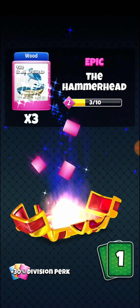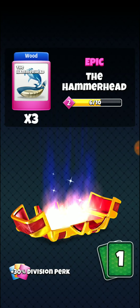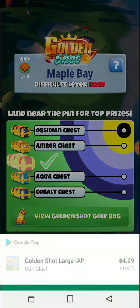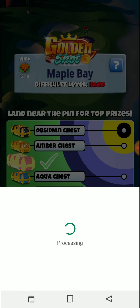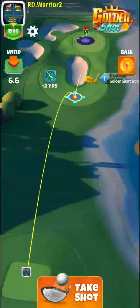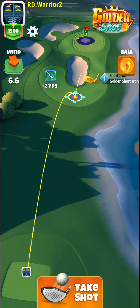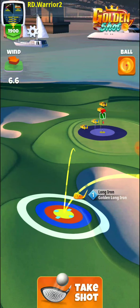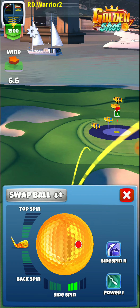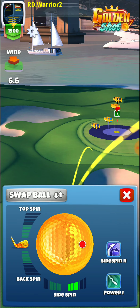Come on, look at that — nice, nice! Let's see if we can't get the club unlock here. So 1.8 per ring is what we're playing, and this is going to be 6.6 — basically four rings. Get our land zone right about there, we're going to use all but a half of a side spin.